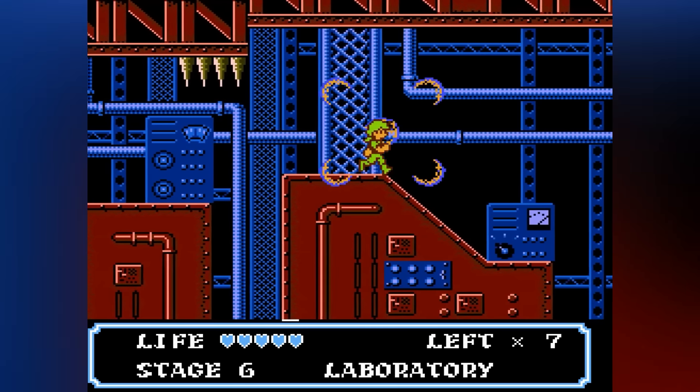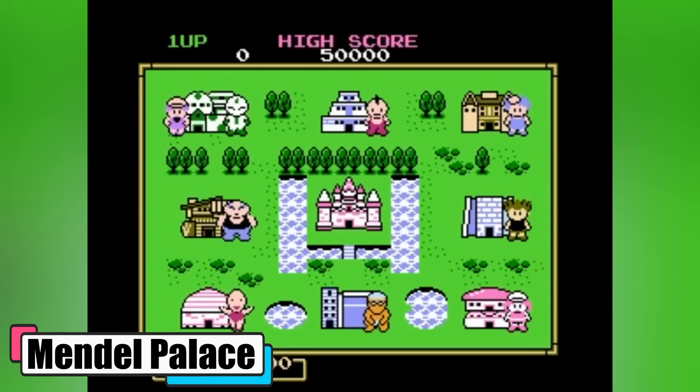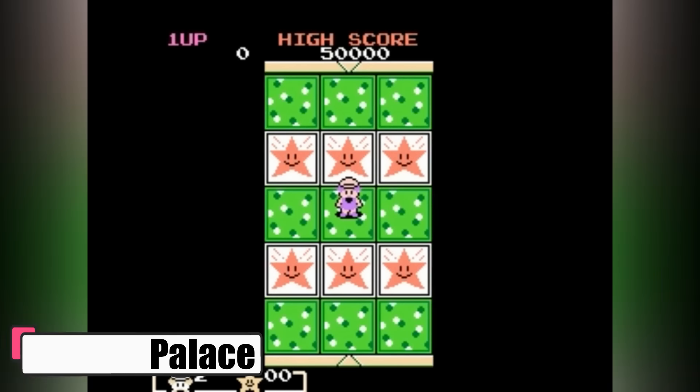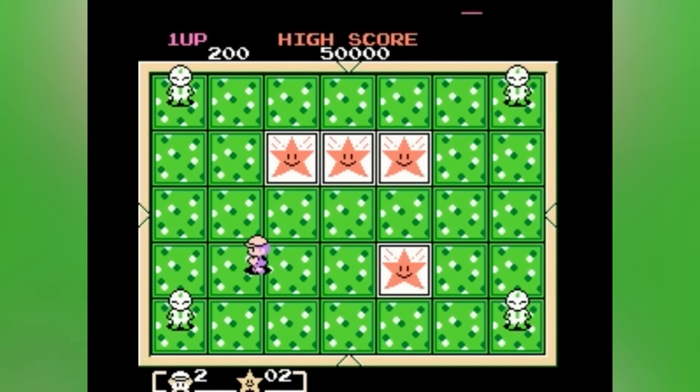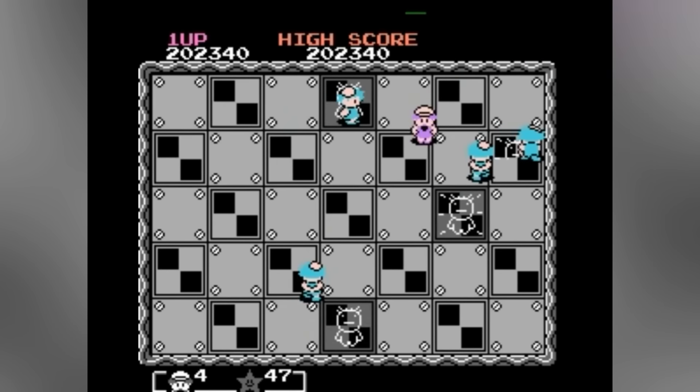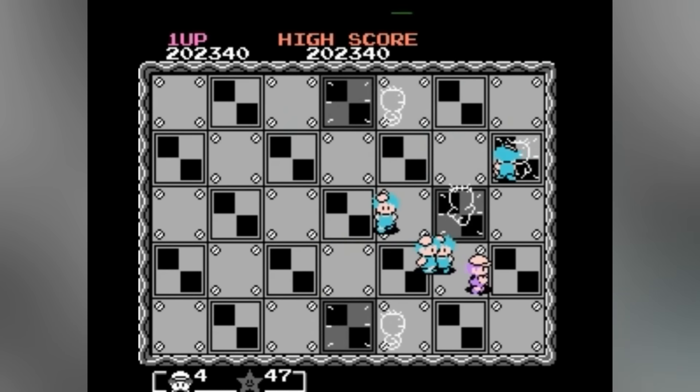Mendel Palace. Next up is Mendel Palace, where you experience a world of quirky puzzle worlds as Bonbon — or Carton in Japan — embarking on a mission to rescue Princess Candy or your girlfriend Jenny from the dreamy clutches of a jealous young girl. Whether she's a royal or your sweetheart, the stakes are high in this tile-flipping adventure.